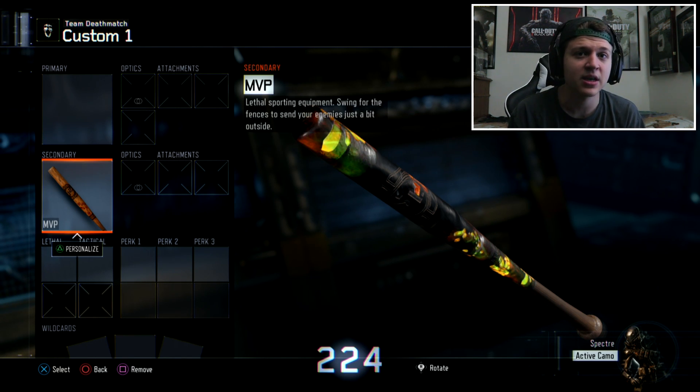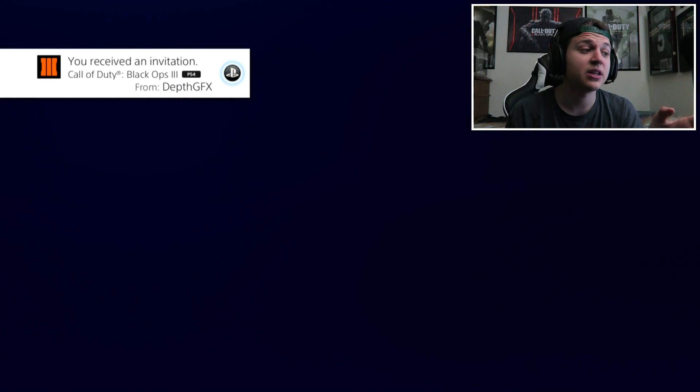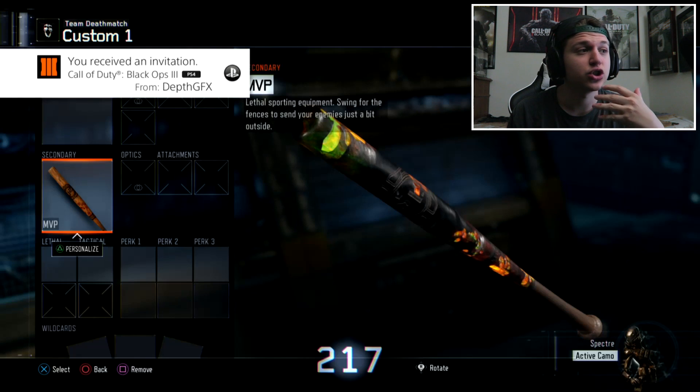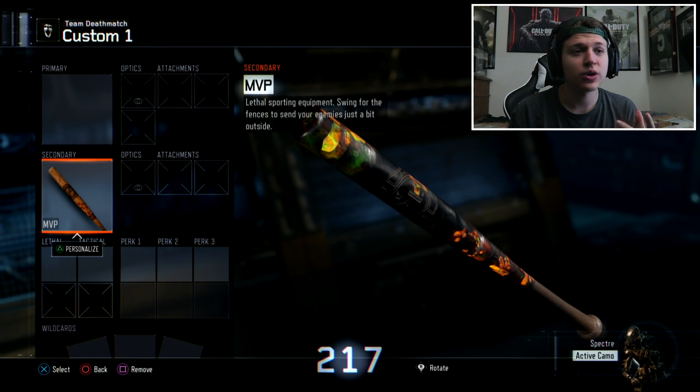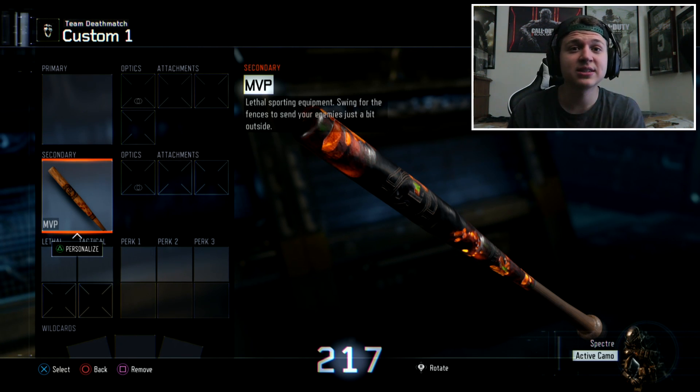Hover over the MVP and then the second player will send you an invite. As you can see, Death just sent me the invite. You're going to want to join his game. Once you join, you'll kind of hear that — I just heard him join.